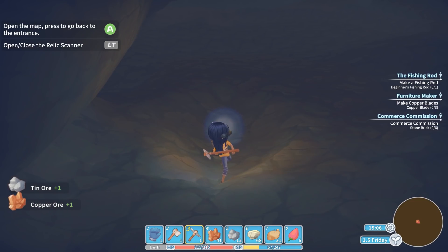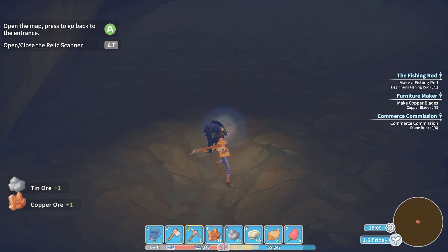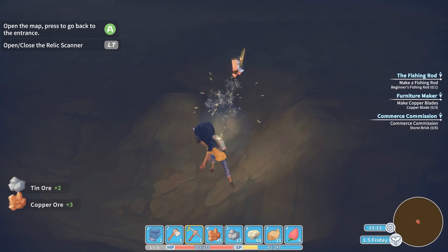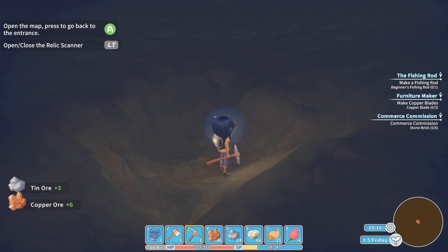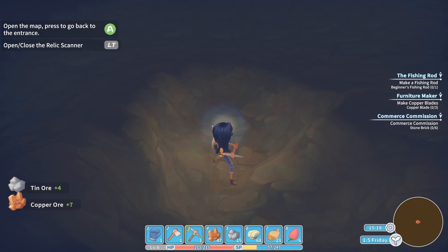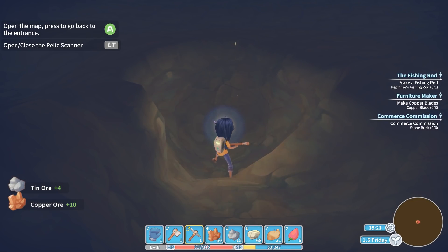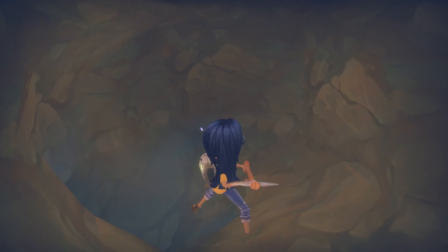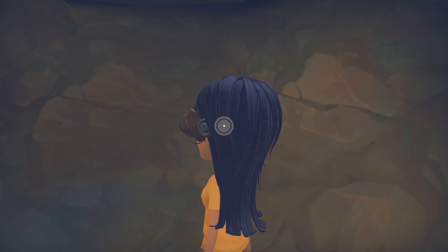Let's just get a bunch more copper and tin. Luckily, whenever you get copper up here, you tend to get tin as well — not at the same rate, but you still get a lot. The more bronze we can make, the better — it's going to be really useful for us. Now, there was another data disk. They're everywhere, those data disks.